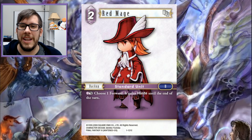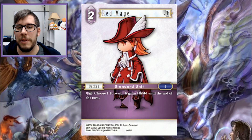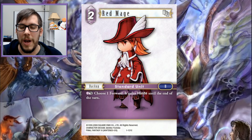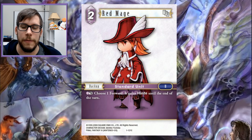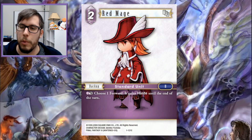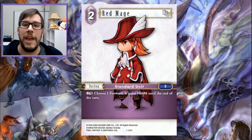Moving on to our backup of choice, we have Red Mage. This one doesn't need a lot of introduction — you've probably been playing this since Opus 1 or have seen it played. Two-drop, easy simple effect: you can give any forward haste. That does everything you want to be doing, because it changes the dynamic of how the game is played from your opponent's perspective. At any point you can threaten a haste forward, and considering in most cases you're going to get to four backups fairly easily, you can use two of them to help pay the cost of four and the other two — one being Red Mage and one being a lightning backup — to give it haste.